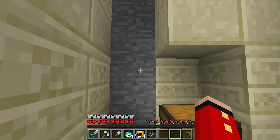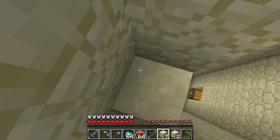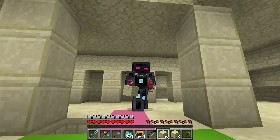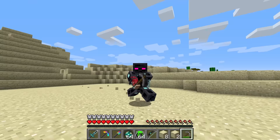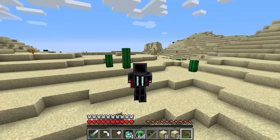Wait, what? I jump super duper high! Does this armor give me like superpowers or something? Look at me, I'm so fast right now! I need to break out of this temple. Look how fast we are and look how high we can jump. This is so cool. Come on, let's hurry to Wudo's house and show him all these items.